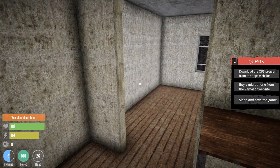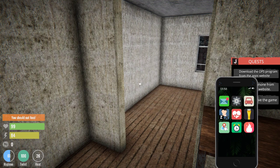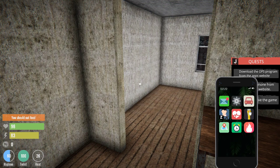Download the OPS app. Let's see — OPS program from the apps website. 'Under development' — that's funny. Let's take a look at these things: flashlight...